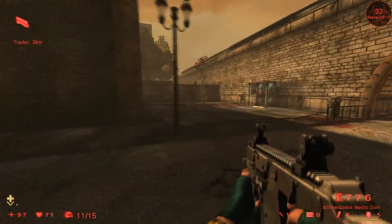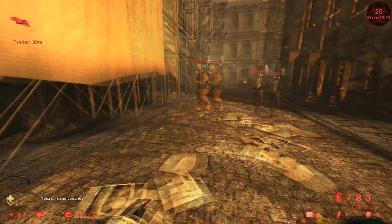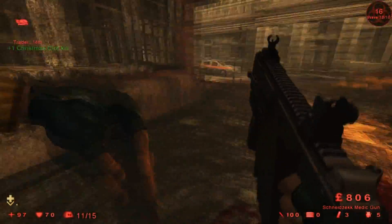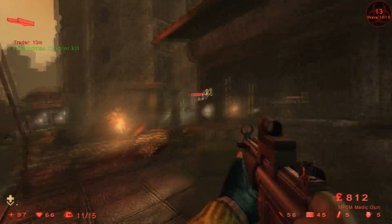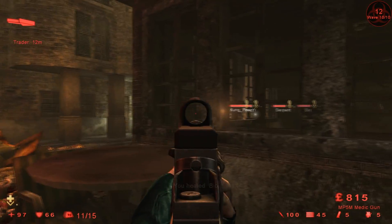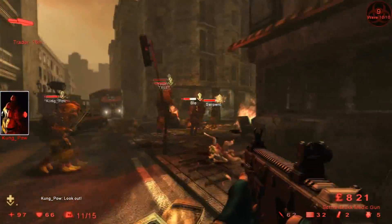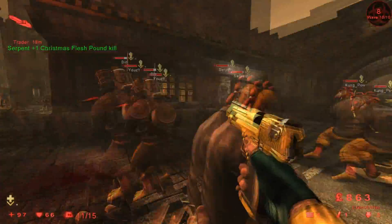In Killing Floor specifically, just burst fire — don't go too hardcore with full auto. I know you're tempted because it sounds so badass, but I'd only do that in situations where you have a scrake grinding on you or a fleshpound. As for why I don't have my M14 — I joined the game late and wanted to make sure I had all the tools to keep the berserkers alive. With a strong team full of berserkers you don't really need it.